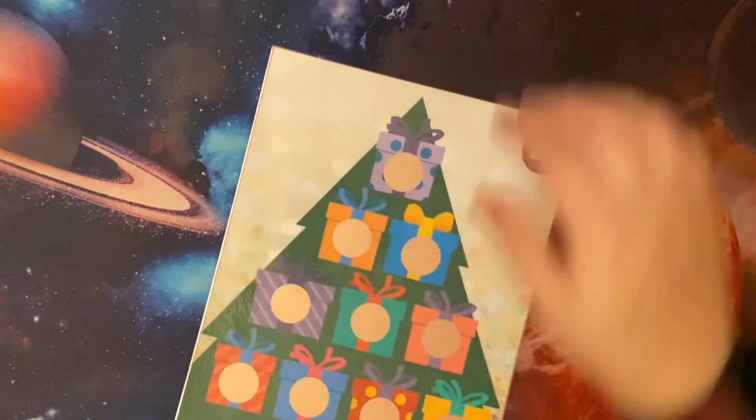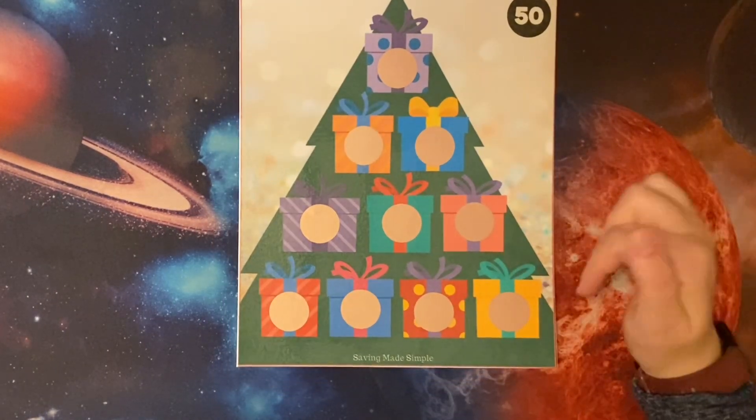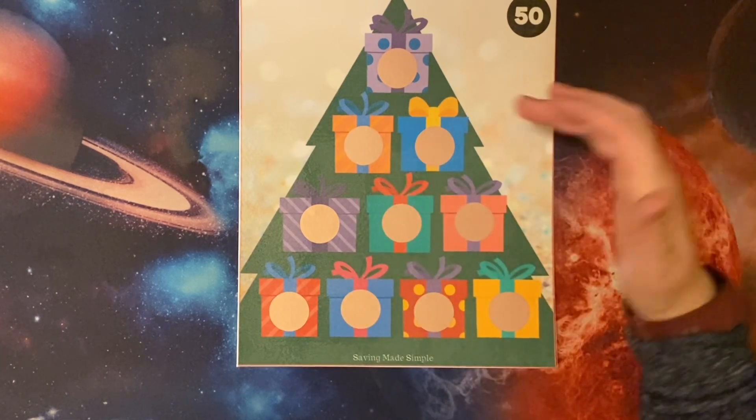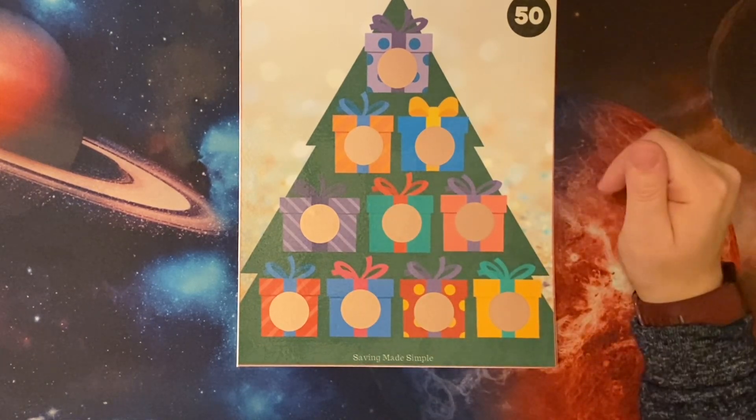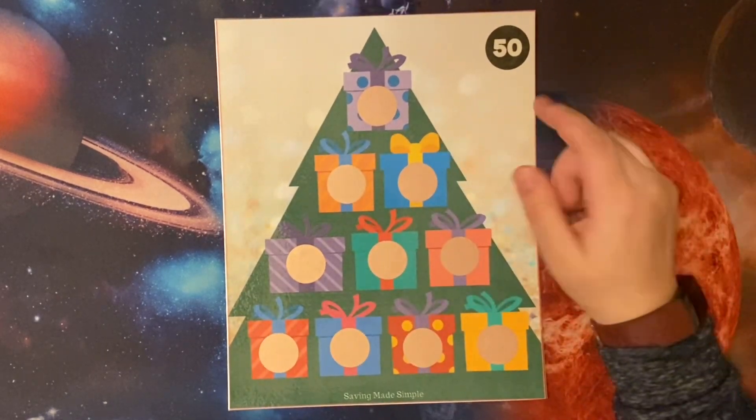Next, so far I've only got the 50 made up. What you're going to do is scratch a present. Under each present is a dollar value, and whatever you uncover is what you're going to save. This one is worth $50.